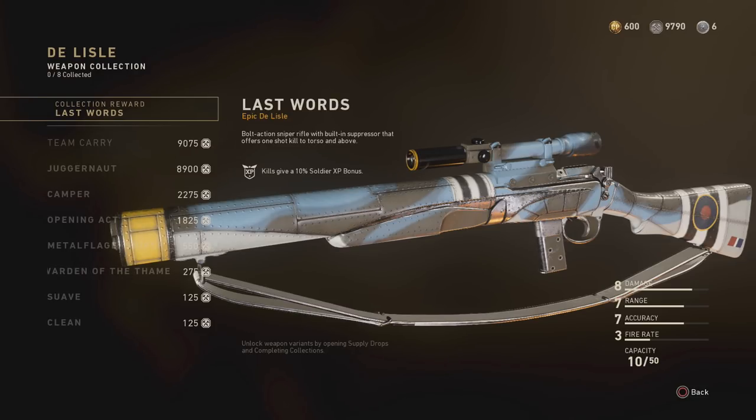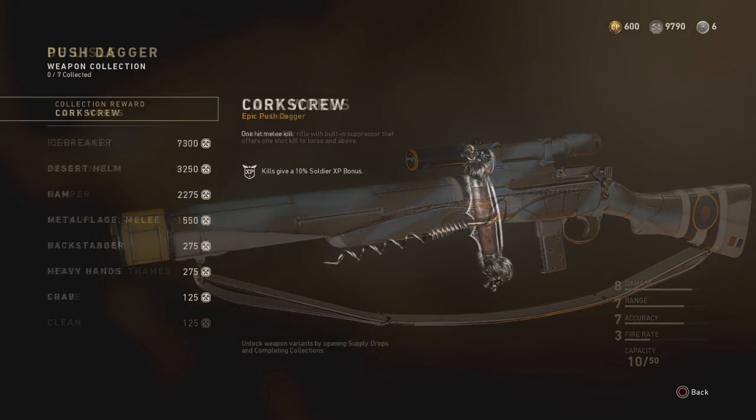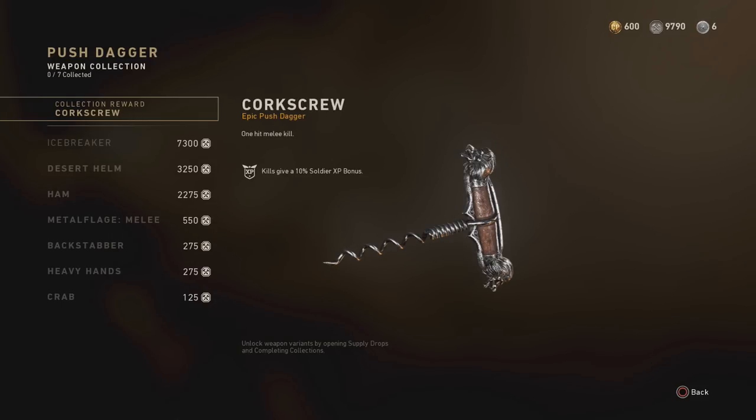Finally, we have one melee weapon that came out with these weapons, and it is the Push Dagger — basically just a small knife that works the same as any other melee weapon in the game. The only difference is if you buy it with armory credits, you get a pretty cool variant: it's a corkscrew, which looks really cool compared to the normal base variant. It's also a little bit cheaper — if you're going to spend armory credits on this one, it's only 14,050 armory credits, more on par with what normal melee weapons cost.